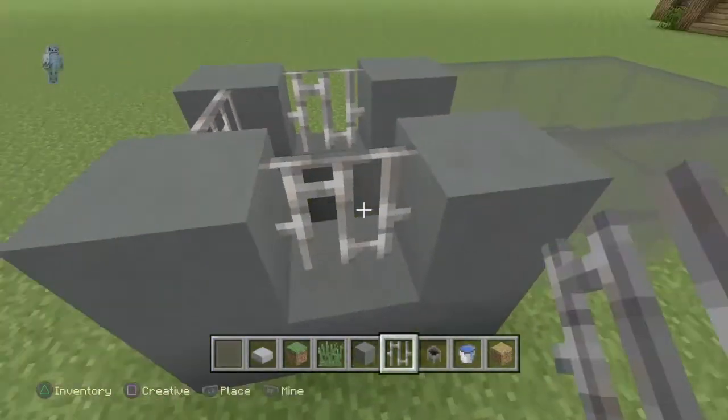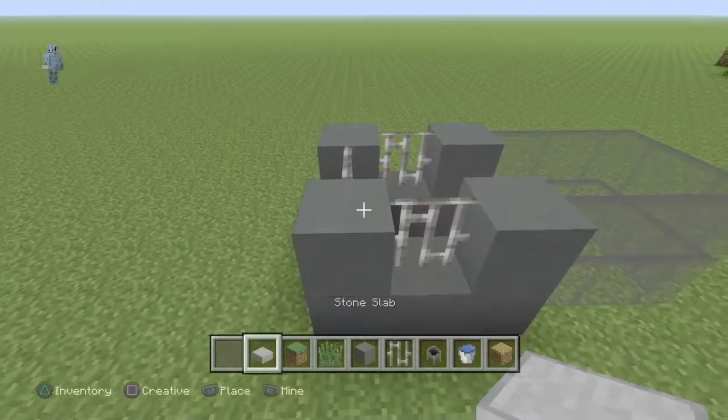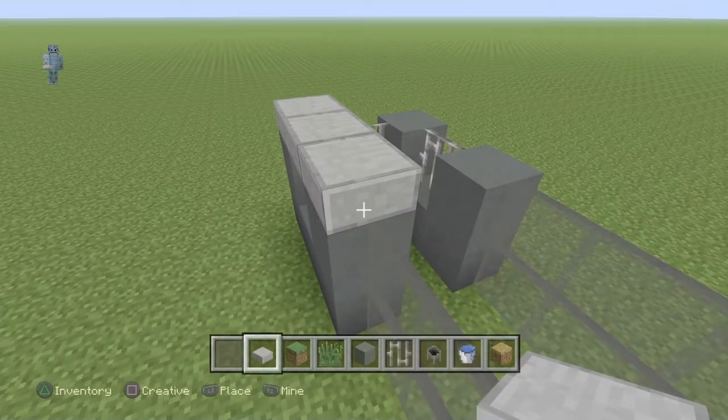Once you've done that, get your stone slabs and place them all around — this is going to be the ceiling, so you just want to put it all around the structure.